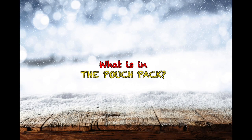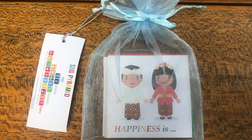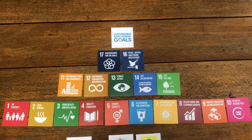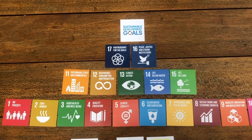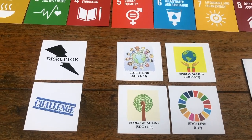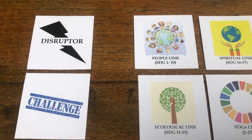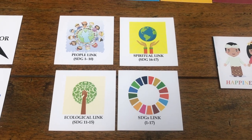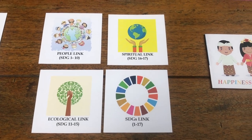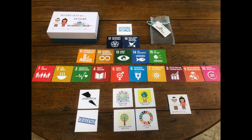Now let us know what is in the pouch pack. In each pouch pack, you will find 17 SDG cards and 1 SDG Logo card that will be the last card placed to win the game. Next we have action cards: Disruptor card, Challenge card, People link, Ecological link, Spiritual link, and SDG Links card. And of course the last, we have an instruction guide. Make sure you have everything in your pouch.